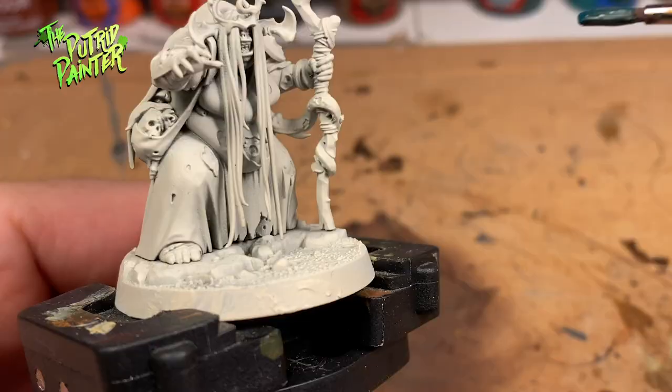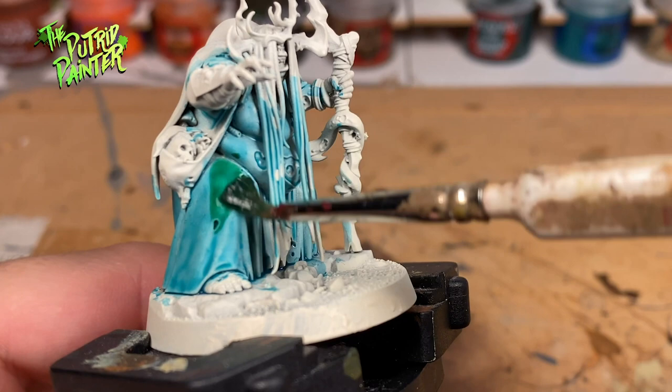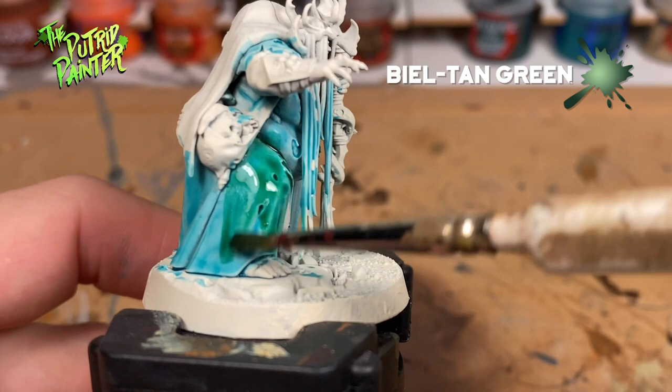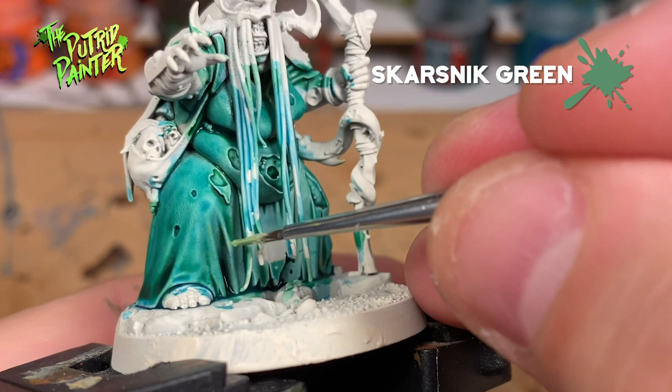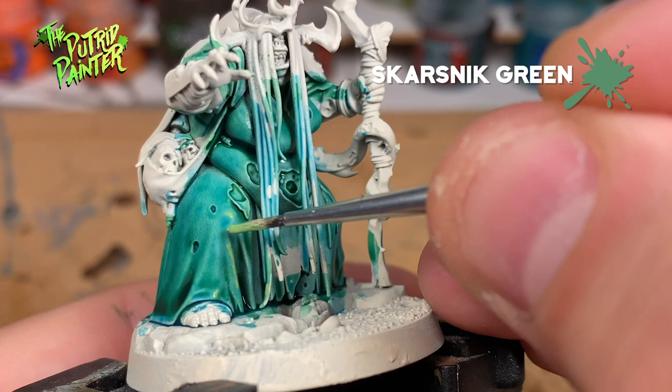Beginning with the biggest part of the model, I base coat the dress in Athermatic Blue. Then I give the dress a wash of Biel-tan Green because I think it looks a little bit too blue. For a highlight I use Skarsnik Green, only on the most upper parts of the dress, as a dress shouldn't be that reflective. Lastly I highlight the same areas with Creek Khaki.